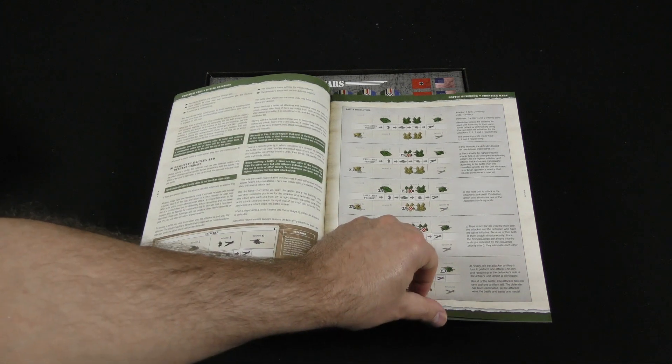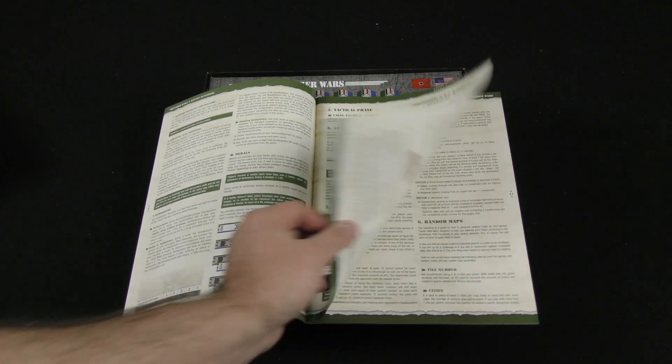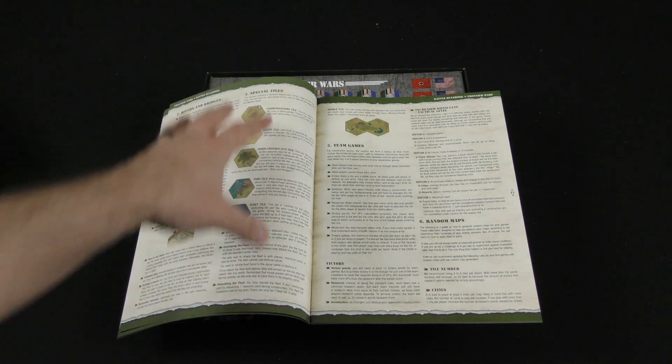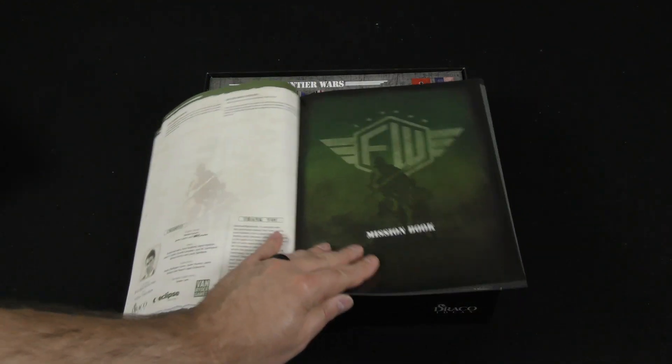It goes into details about the different battle resolutions. There are some optional rules — fog of war and decoy tokens, rivers and bridges — so you've got some terrain rules. Team games, random maps. And then you've got a mission book.